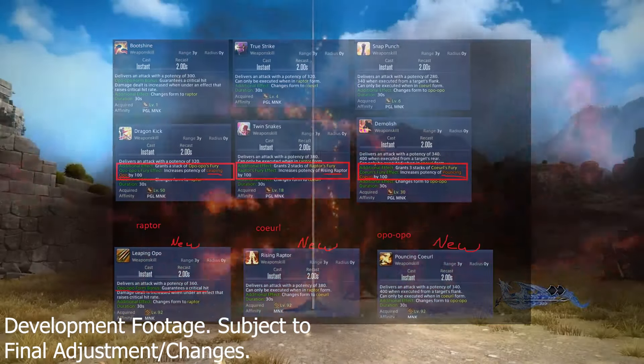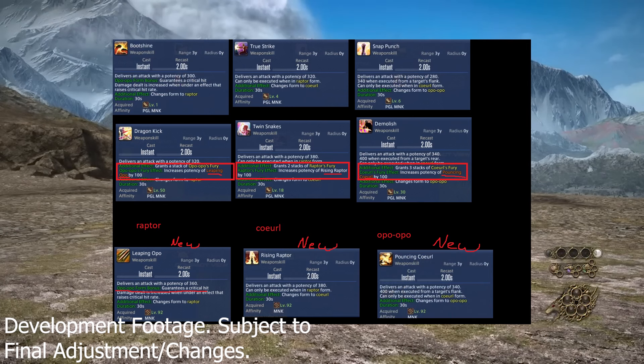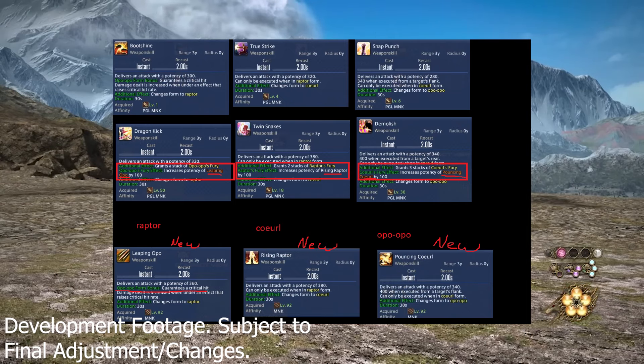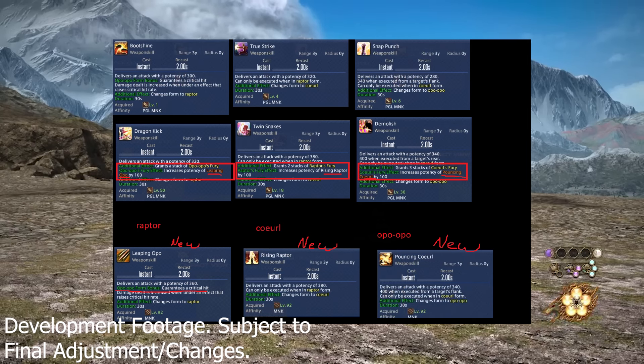Third up is Monk, and Monk is seeing a decent bit of changes. The rotation now has an implied combo system — still not explicit, still has flexibility, but it's implied. Monk gets upgrades to Boot Shine, True Strike, Snap Punch, Leaping Opo, Rising Raptor, and Pouncing Coeurl. You're also going to see Opo-opo boosts baked into Dragon Kick, Twin Snakes, and Demolish. You get 2 stacks of Raptor's Fury, 3 stacks of Coeurl's Fury, and 1 stack of Opo-opo stacks for the implied combo system.